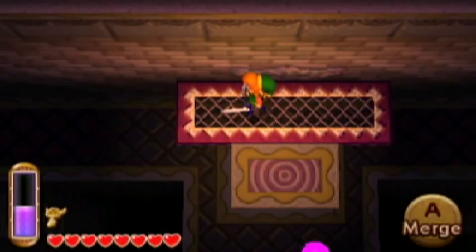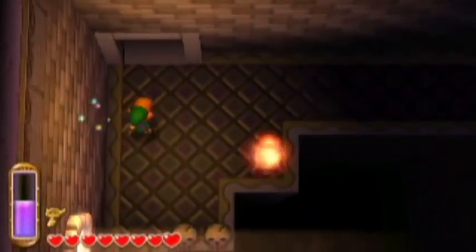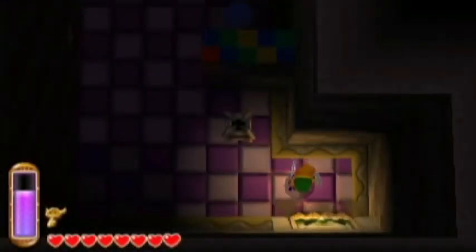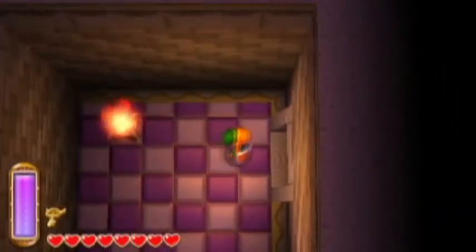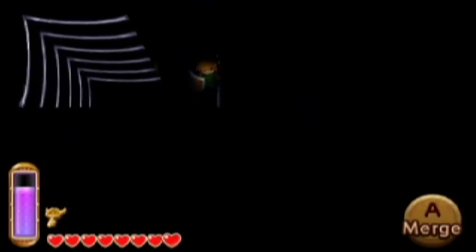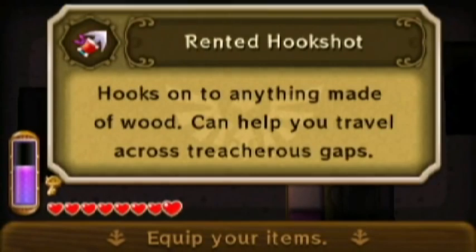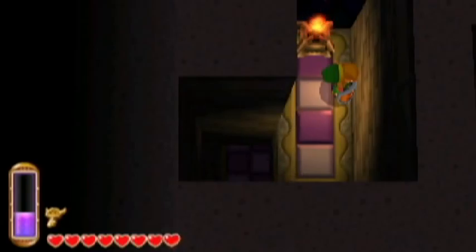Anyway, there's that guy again. We've got some light shining now — we've got to figure out what to do with both of them. We're probably going to get kind of lost here, knowing me. We're really really close to being done with this dungeon, thankfully, and then we can go fight the boss — which I think is actually a really cool boss fight. Let's pop this bomb out and wall-hug our way to safety.